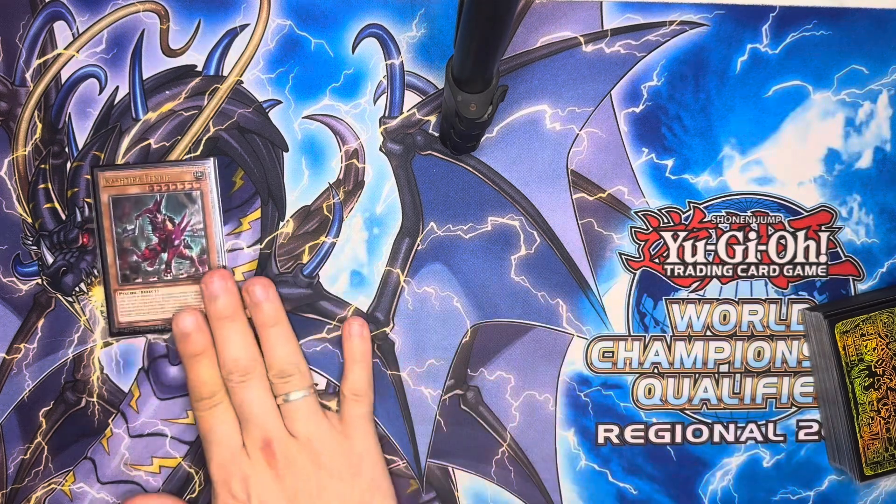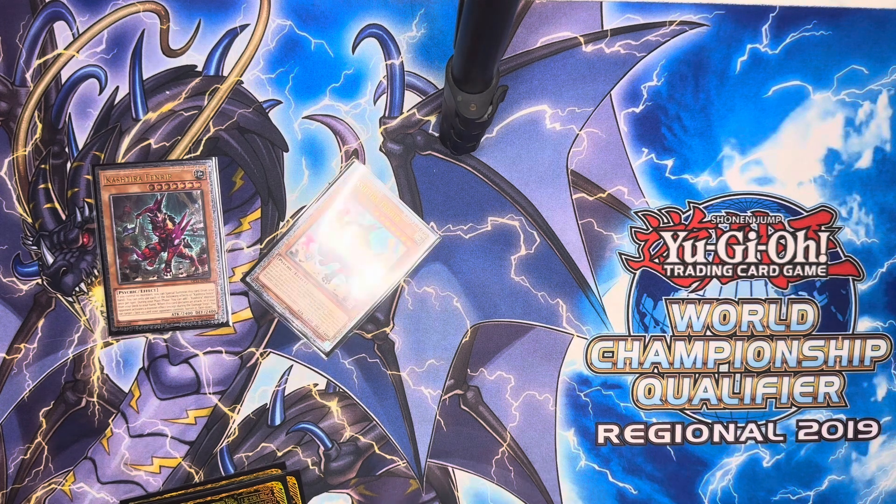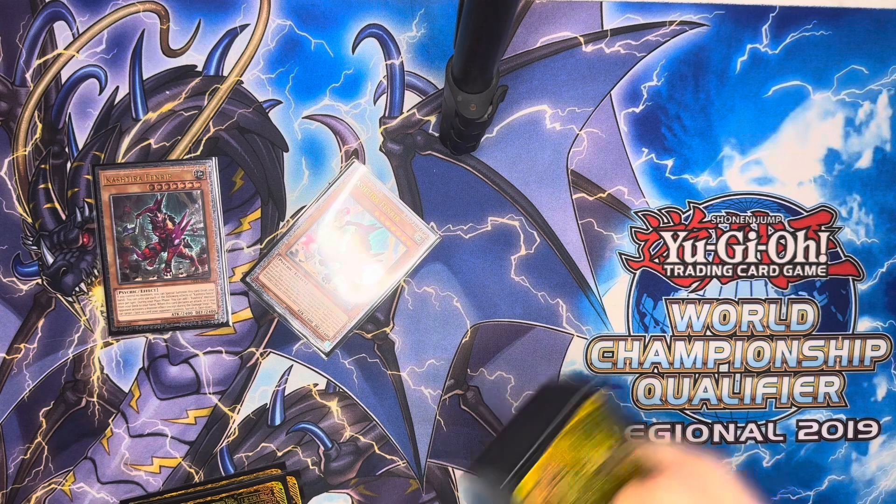We're going to summon our Fenrir, Fenrir effect — we're going to add, you guessed it, another Fenrir. You could also add the other Cashtier, Kurai, the card that summons himself, but I feel like most of the time I just draw him without the Fenrir and he's a brick because he can only special summon himself if you control the Cashtier. But that's an option if you want extra bodies on the field.